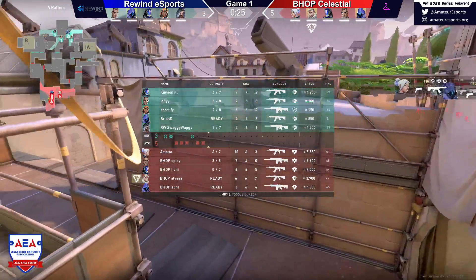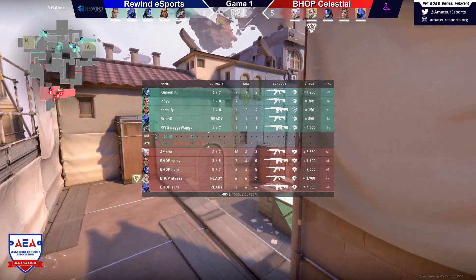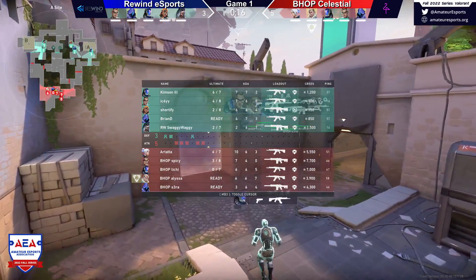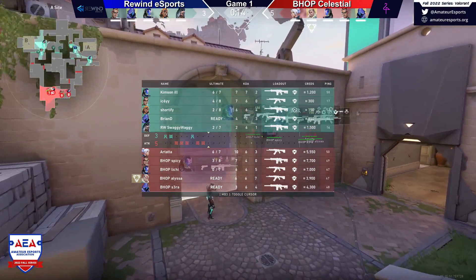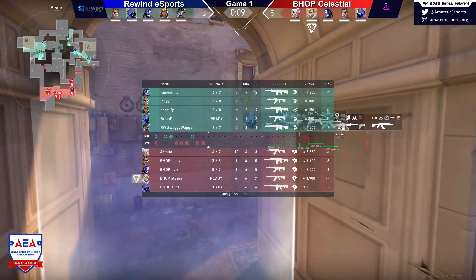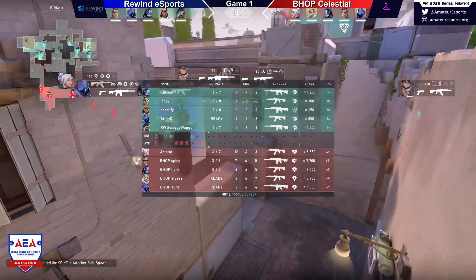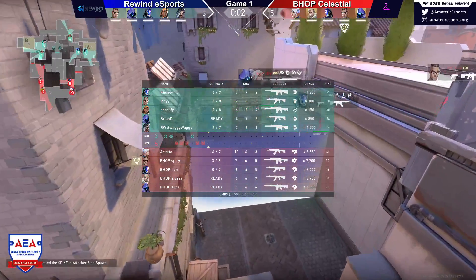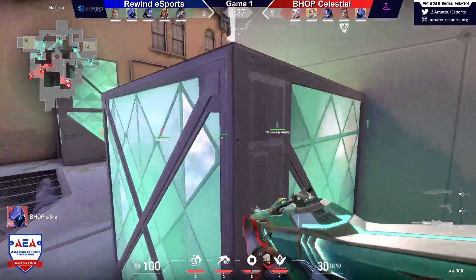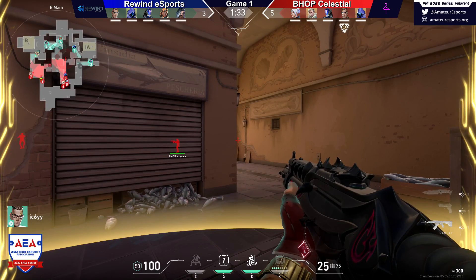Economy — some sevens there, looking really good. If you're looking at the economy now, Bhop's in an excellent spot. This is starting to snowball really hard. Because one of the interactions that a lot of people will overlook is the fact that one of the ways in which you can rebalance an economy is an ultimate round where you use a lot of your ultimates. With the previous round, Bhop was able to take two of Rewind's ultimates and still win the round — which means the economy and the ultimate are in their favor. Which means it's really easy for them to snowball right now.